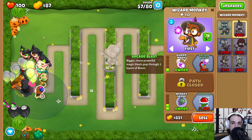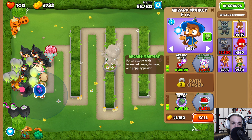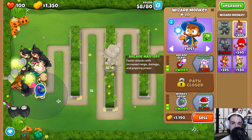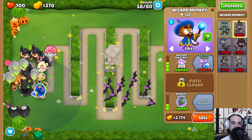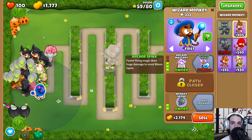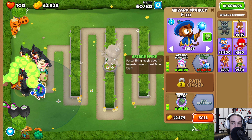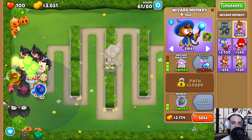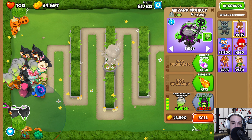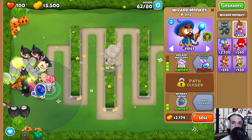Now we can come back and finally start upgrading this wizard monkey. Arcane Mastery is going to give us even more range — we can see we're all the way up at the front of our screen. That's why we're also getting the Arcane Spike upgrade, as it's a ton of utility for us. We're also going to set this to prioritize camo bloons. We'd love to rely on just the necromancers down here, but sometimes bloons can sneak through, and we want our only other source of camo detection to prioritize those.